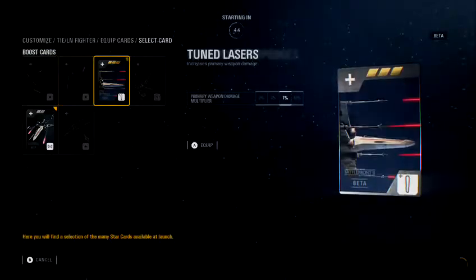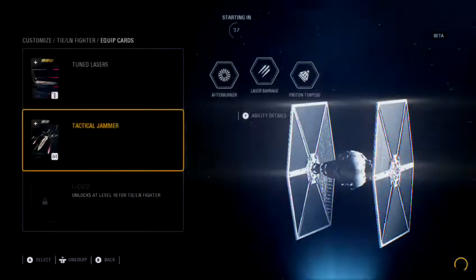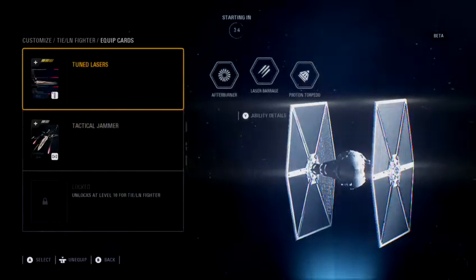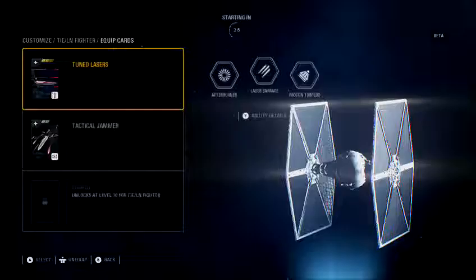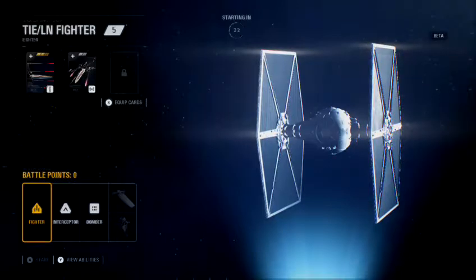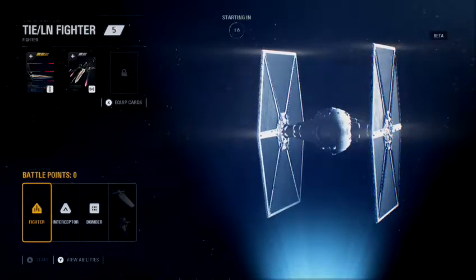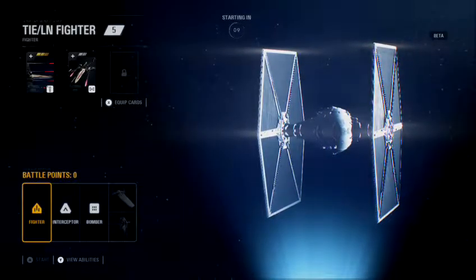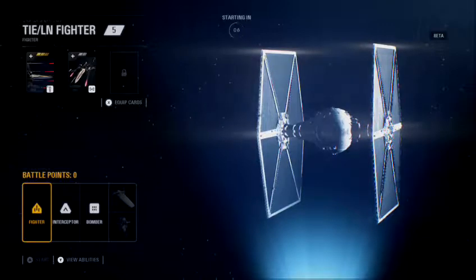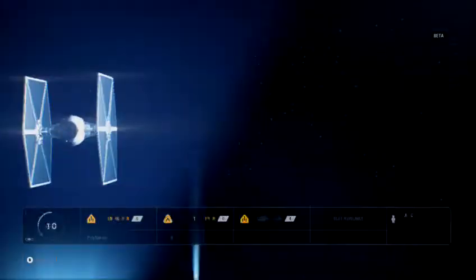We've got cards here to equip — tuned lasers, tactical jammer, laser barrage, photon torpedo. Standard stuff. There's a very long lead-in time — that's one thing I don't like about this game at all. Every time you join a match there's a long wait before you actually get in. Let me do all this stuff first and then join the match — seems fair to me.